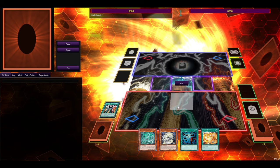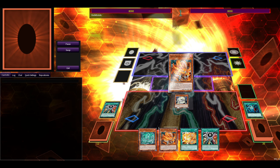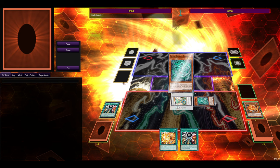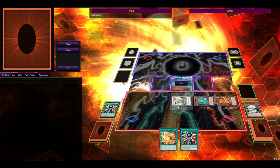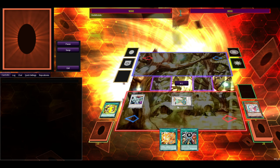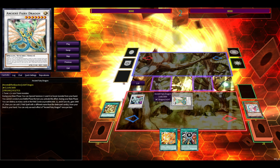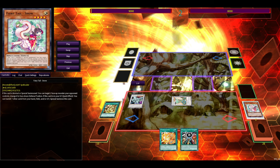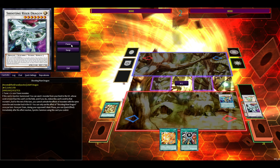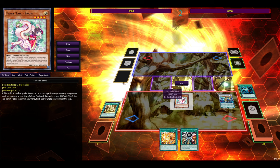For turn one: go Zhongdora, go Bydora to get anything, go Zhongdora again, go Ancient Fairy Dragon, Fedora gets Zhongdora. This time we grab Secret Village first, then make Shooting Riser — Shooting Riser sends Fairy Tale Snow, which is a spellcaster. The end board lets you quick synchro into Nirvana High Paladin.